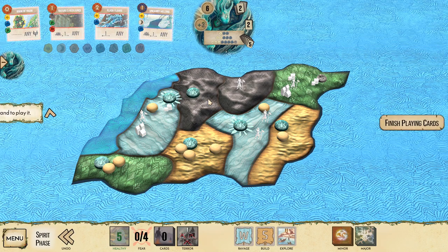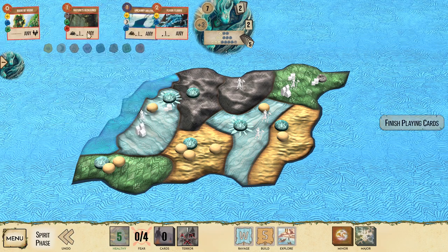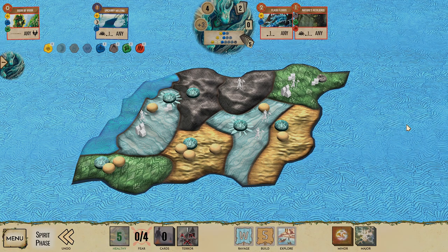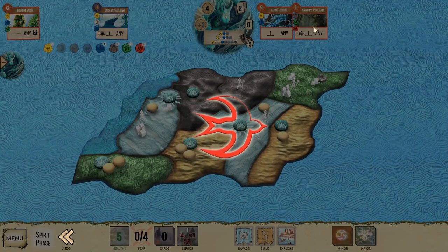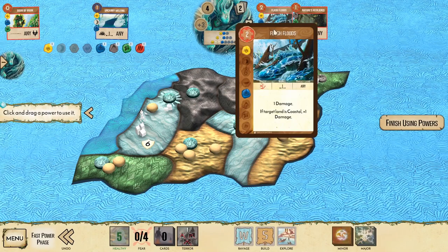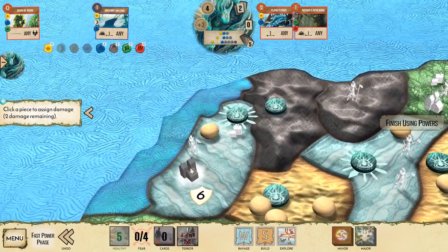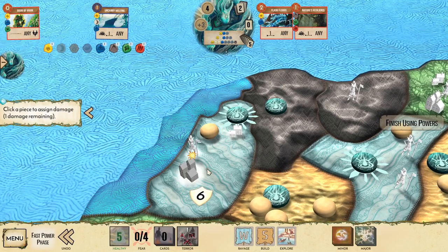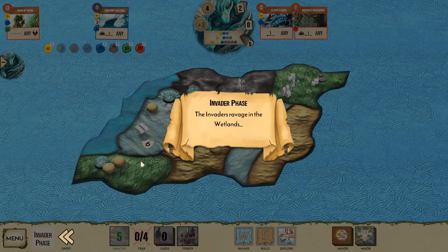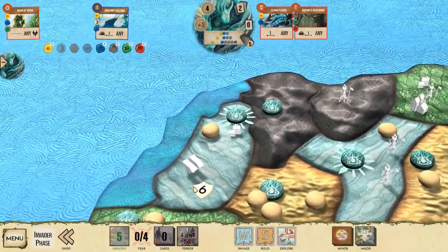We need to grab more presence. We're gonna place a presence here because we'll be protected, and one more presence in the mountains. Now we're gonna take the flash floods and the Nature's Resilience. We'll do the Nature's Resilience which is going to give us six defense, and we will also do one damage to a city. Then with the Dahan we'll be able to do extra two damage to a city. So we'll kill the explorer and hit the city once, and then our Dahan's will do two more damage to the city which will allow us to destroy it. The town is not that bad but the city is pretty problematic - so the city is dead. And now we gain two fear.